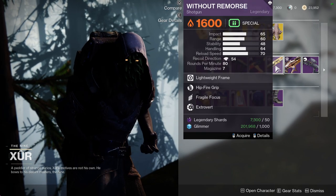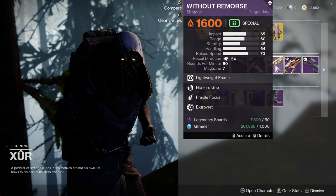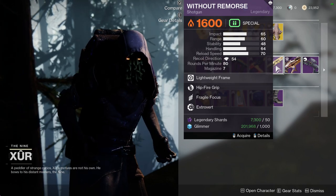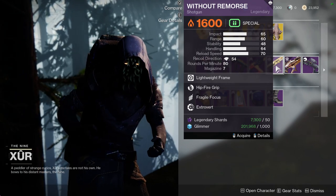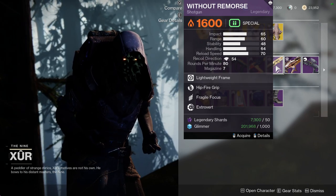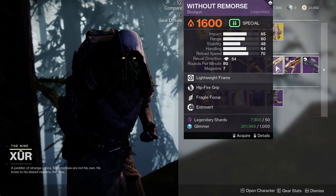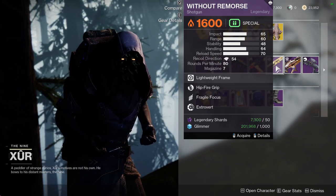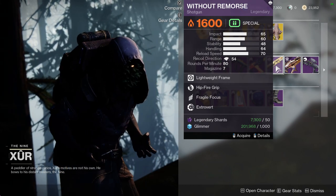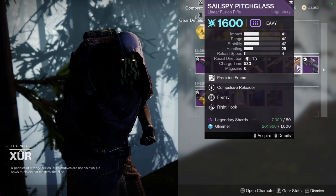We have Without Remorse with Hipfire Grip and Fragile Focus — this is a red border weapon, so if you're interested you can definitely get it. My only gripe is that Without Remorse is probably one of the worst craftable weapons in the game for me personally. I'm a big fan of lightweight frame weapons, so when I saw lightweight frame I got really excited, but the perk selection is just really terrible.